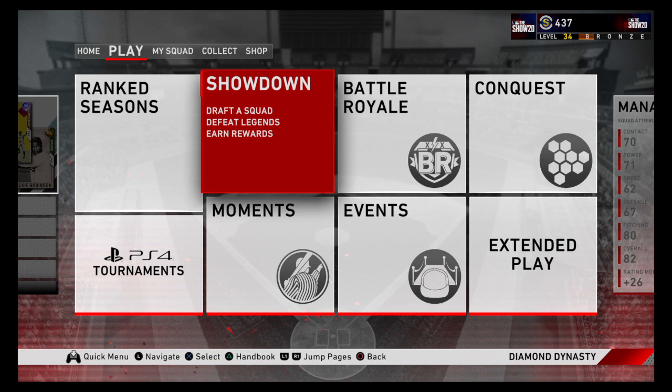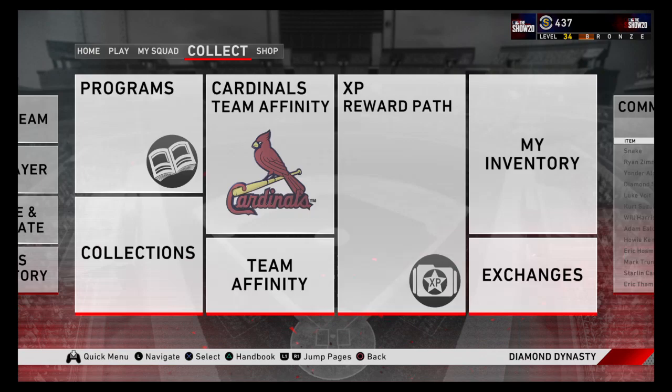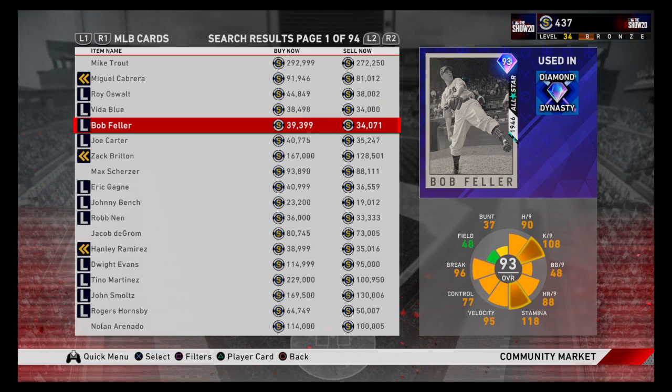The next thing we're going to talk about is the fastest way to get stubs. Stubs is the main thing that MLB The Show runs off of — that is the currency of MLB. In my opinion, this year there are technically three ways to earn stubs very quickly. The first way, of course, is one you've always heard: flipping the market.